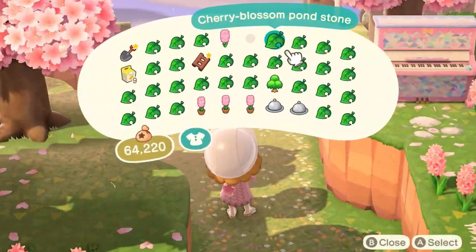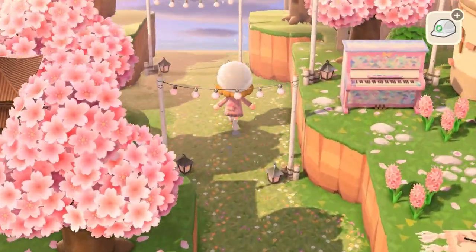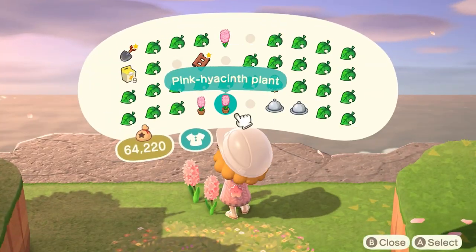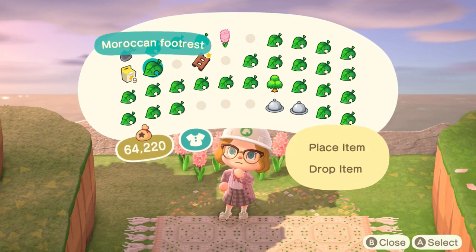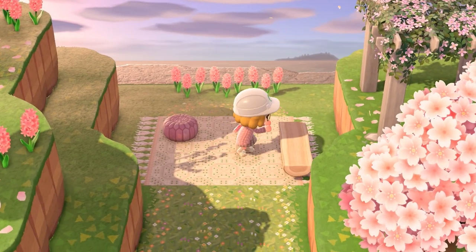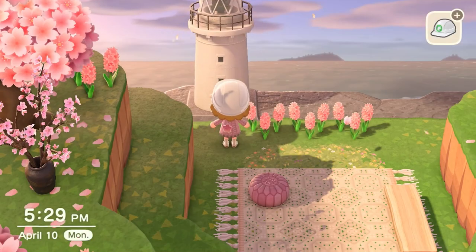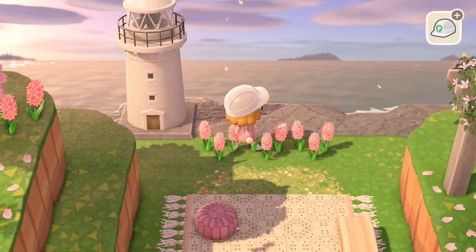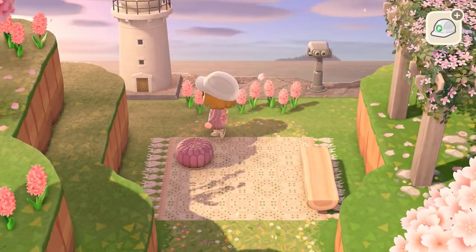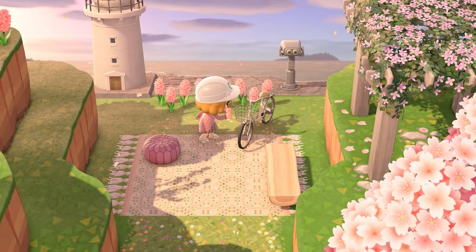Once I had that path done, I put back those party light arches and laid down some flowers because I knew I wanted them there eventually. Then I got started placing the picnic items. This was probably the biggest headache of the whole build just because it got really squishy in here — it was hard to move around and move things how I wanted, being encapsulated by cliffs. I also knew I wanted to add the white lighthouse since I haven't used them anywhere else on the island yet.